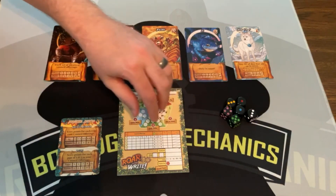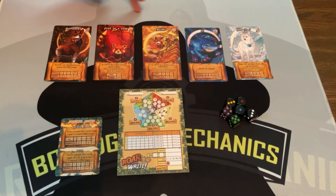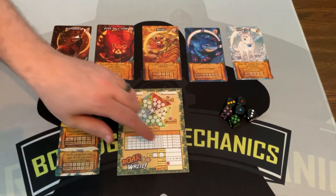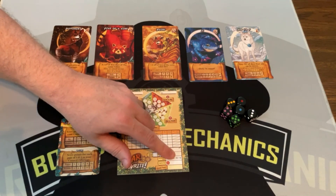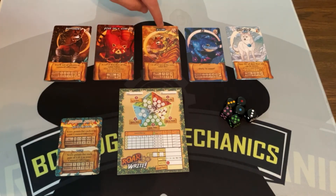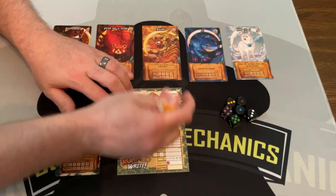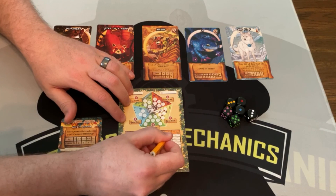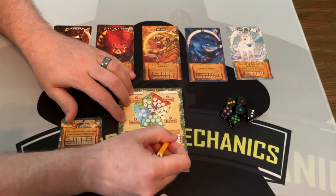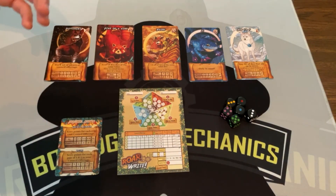At the end of the round you do some scoring. You write down the representative letter of the council member you fulfilled, because you're trying to get all five of them to score 15 points at the end of the game. I did council member D. I had three pairs, so that gets me eight points, plus the additional two for early appeasement — that gives me 10. My running score right now is 10. That is how you play through a round.